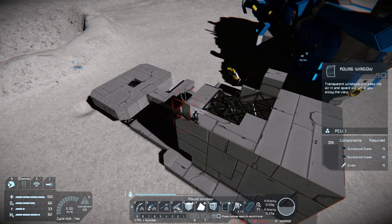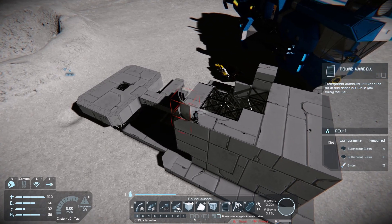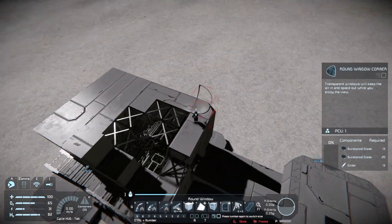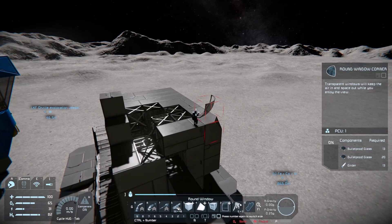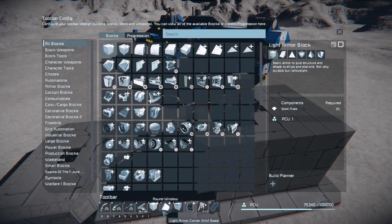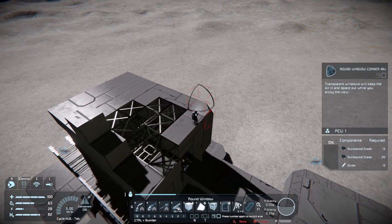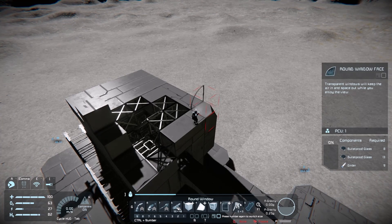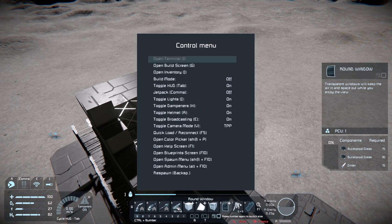I'm trying to visualise it but it's quite difficult. What about like an inclined one — like a bubble window? Something centred would be perfect, but they've only got armour panels for that. I think flat circular is the best way to go, to be honest.